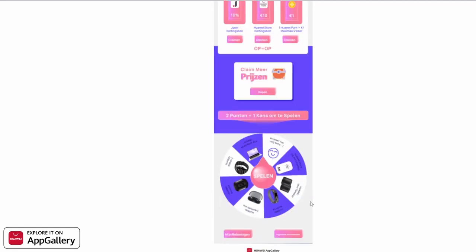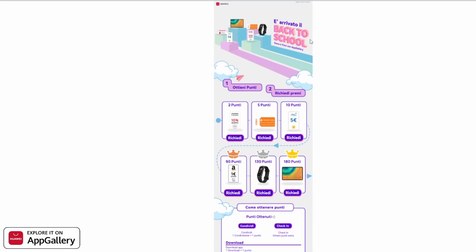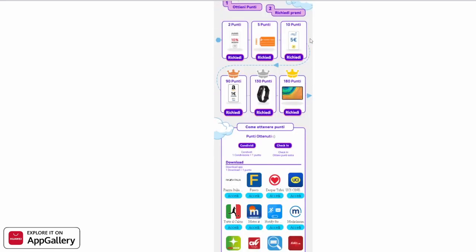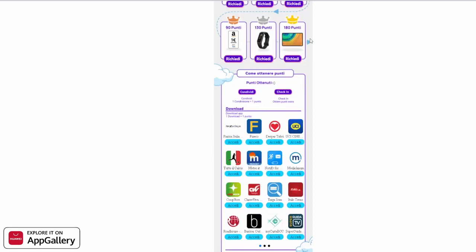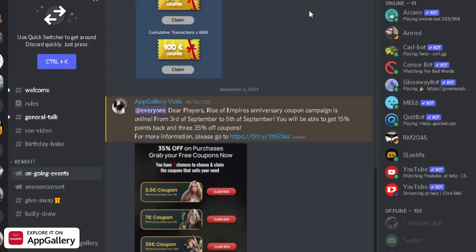This campaign is available on App Gallery Netherlands, Greece, and Italy — so the text is either Italian or Dutch, but you can translate it easily. As always, VIP users will have an extra 15% Huawei points back on their payments, regardless of the ongoing campaign.